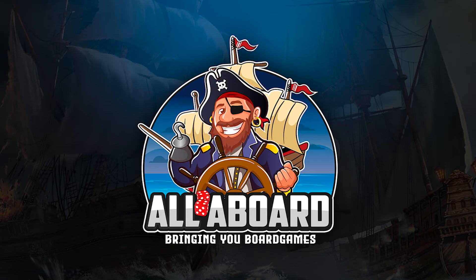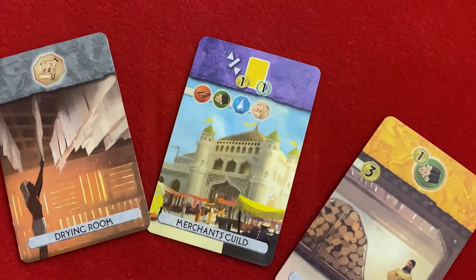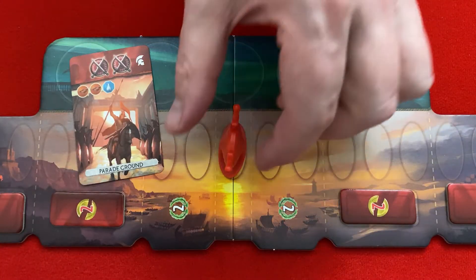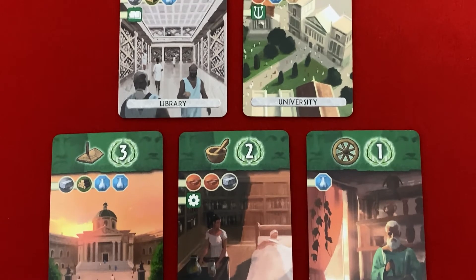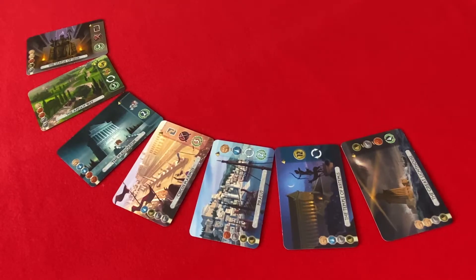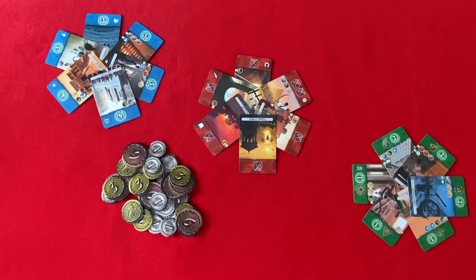All Aboard, bringing you board games. Tonight on All Aboard, in Seven Wonders Duel, we will construct buildings to produce resources, deploy our military to sack our opponent's capital, and develop science to become the most advanced civilization. We will build wonders which will give us special bonuses and we will travel through three ages as we endeavour to become the most prosperous city.